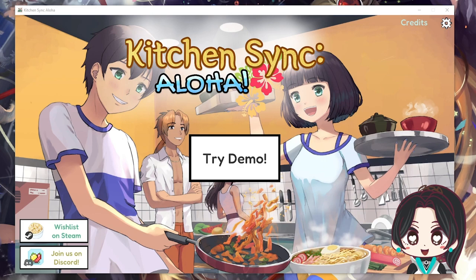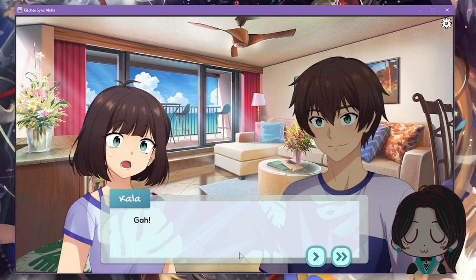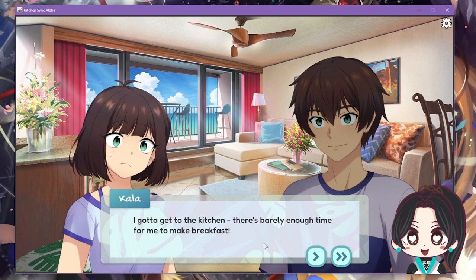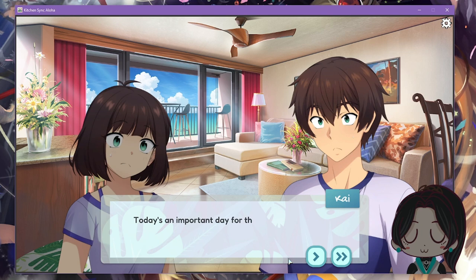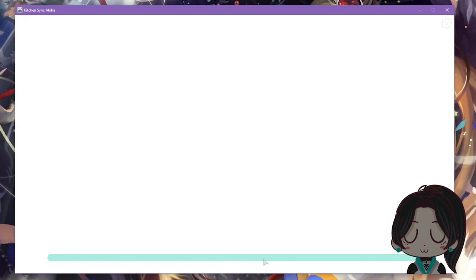The game begins with the character Kala being woken up. She oversleeps and rushes to the kitchen — there's barely enough time to make breakfast. Her companion suggests skipping it since today's an important day for the restaurant, but Kala insists they can't start the day hungry and offers to cook something quick.